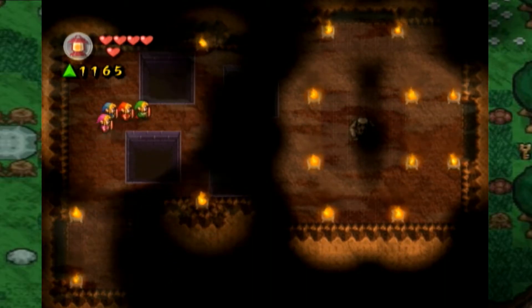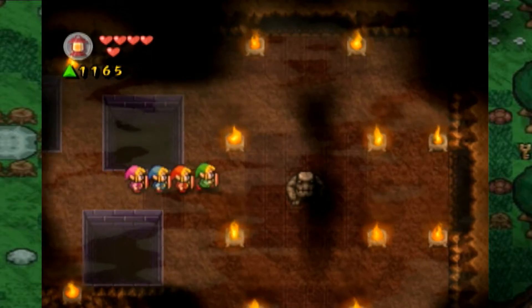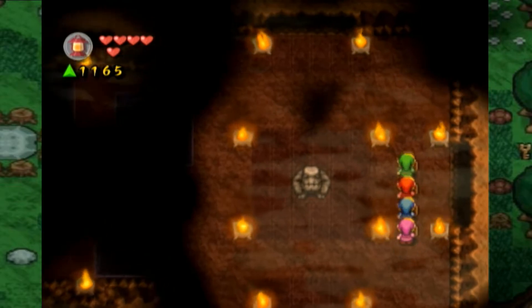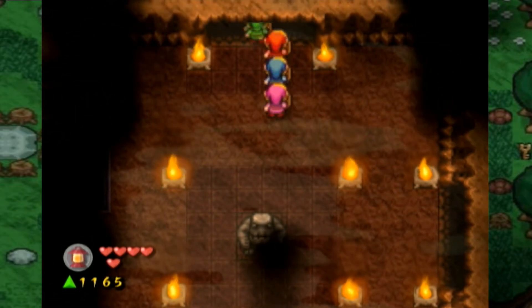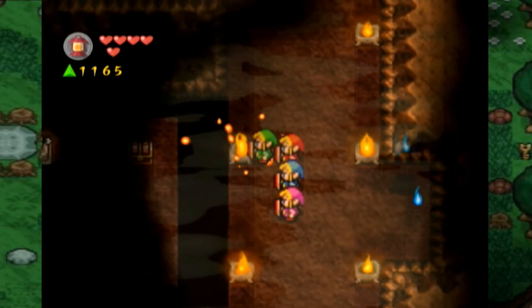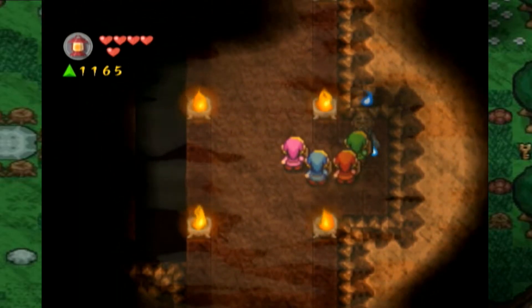Would you guys be concerned if you open up a chest that you just found randomly somewhere? Like, there's no explanation of why you found this chest. But you found this chest nonetheless, and you opened it, and it said that you got an extra heart container. Would you be concerned?